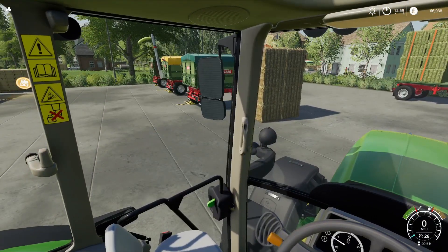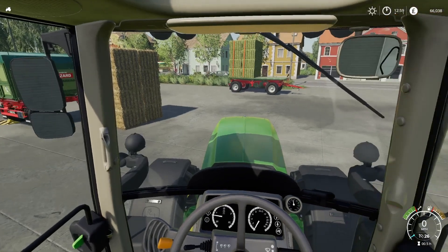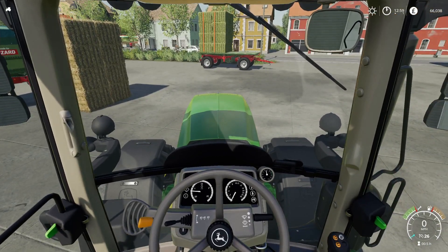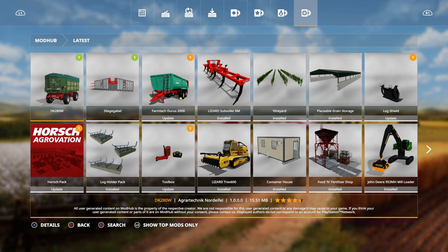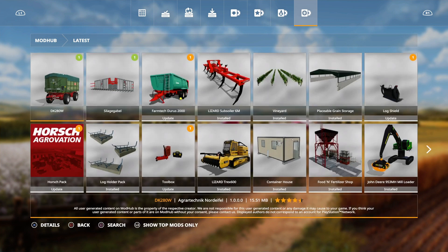Hello and welcome to Farming Simulator 19 new mods. There's not a lot going on at the end of this week, so let's go to the mod hub and see what's in there. Friday mods is pathetic really, but we have one DK280W - I think that's the Rudolph by Agrotechnic Nordafell. Looks like it's got an auger wagon configuration on there as well. And that's it for today.